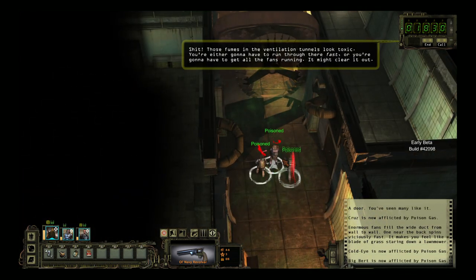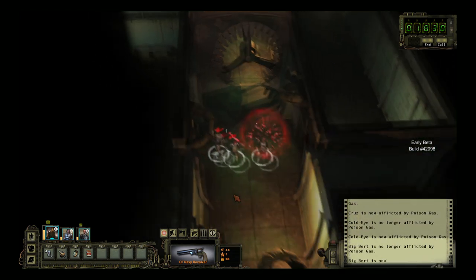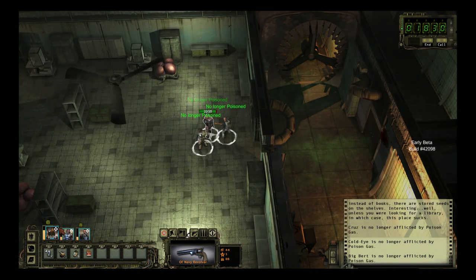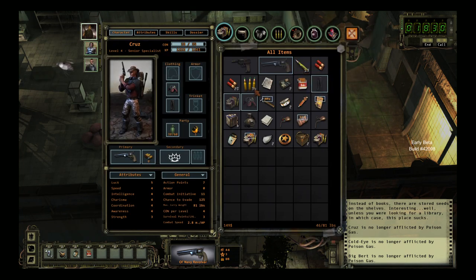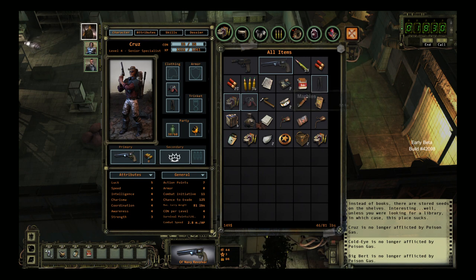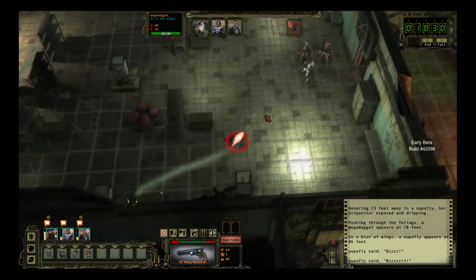Those fumes in the ventilation tunnels look toxic. You're either going to have to run through there fast, or get all the fans running — it might clear it out. Can we go in here? We've got all kinds of bad guys in here and I've got no ammo for my gun. Does anybody have any ammo for me? No. What I wouldn't give for a machine gun right now. Got plenty of shotgun ammo though. He's almost out of ammo as well. Okay, we're going to go Big Burt — we're kind of counting on you, man.